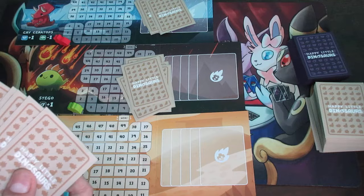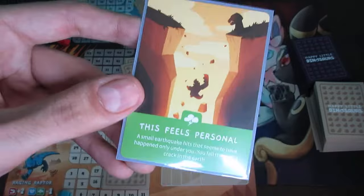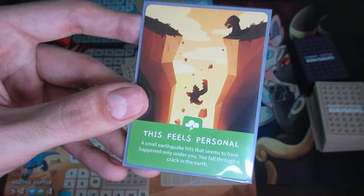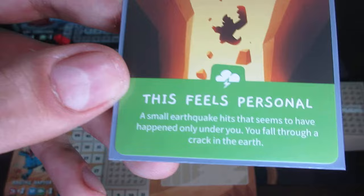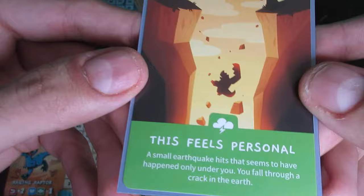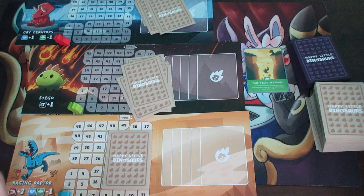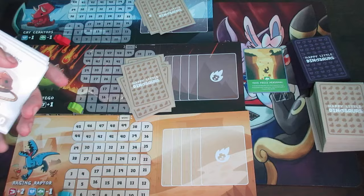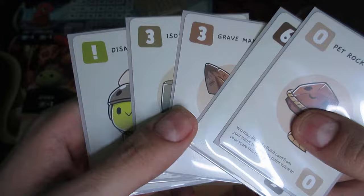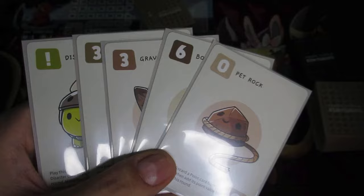At the start of each round, flip one card face up from the disaster pile so all players can see it. Players then look at their hand and play one card face down. The flavor text on disaster cards is not relevant to gameplay — it's just funny humor. The important thing for gameplay is the color: there are three different colors — green, blue, and red. Once a card gets flipped up, place it next to the face-down disaster pile. Each player then picks one numbered card from their hand and places it face down.